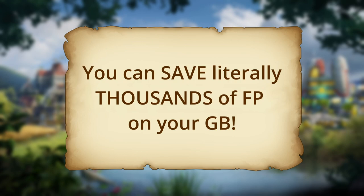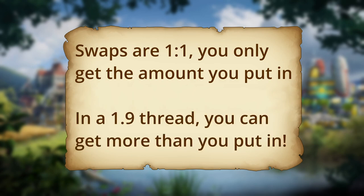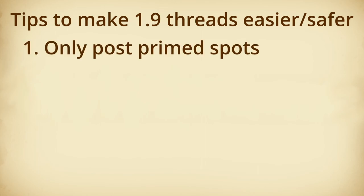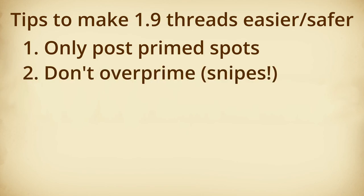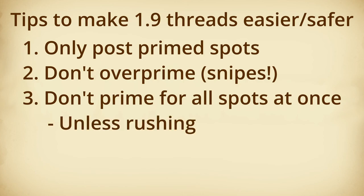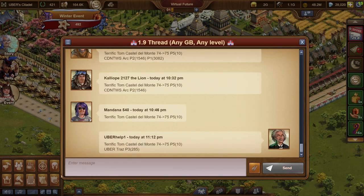You can save thousands of forge points via this method. In a swap thread, you are getting the exact same number of forge points back on your great building as you are placing on others, but in a 1.9 thread, you pay much less than the total cost of the level, saving you thousands of forge points. As this method is a little bit more complicated, there are a couple of tips you should follow. First, only post spots to a 1.9 thread that are primed, and don't overprime — putting too many forge points over what is needed to prime the spot — as this makes those spots easy to snipe for profit, which will mess up your numbers for subsequent spots. Also, don't prime for all the spots at once unless you are in a very fast 1.9 thread or rushing. If you prime for all the spots, this leaves you open to getting sniped aggressively, so do not do this ever. Just try out a 1.9 thread — it takes some time to get used to, but once you do, you'll see just how powerful it can be, and you'll never look back.